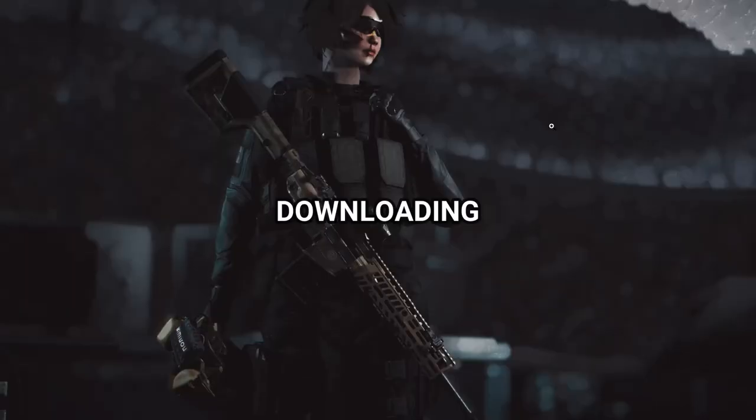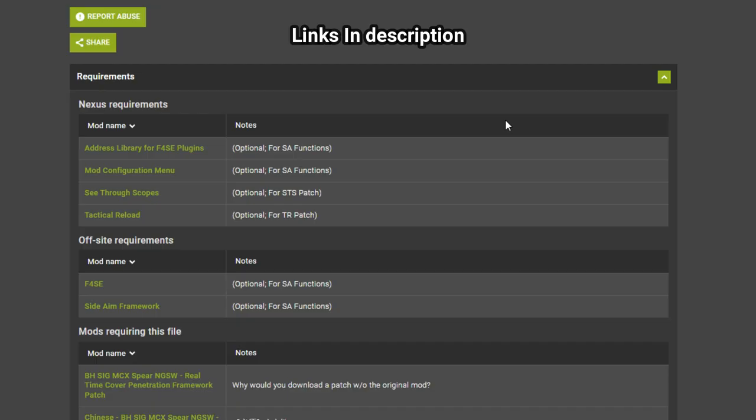Let's start with installing this bad boy. The cool part about this gun is that it has canted iron sights. If you want that to work, you'll have to get the library right there and also download the Side Aim Framework. Obviously get the rest of the requirements if you don't have them already, except for Tactical Reload and See-Through Scopes — those are completely optional unless you want the full experience.